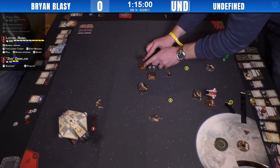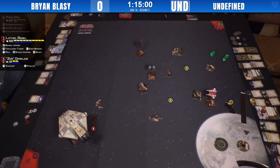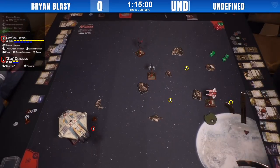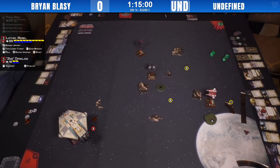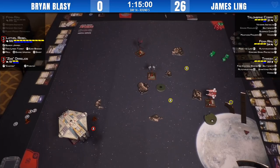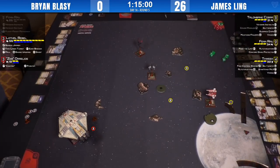A wonky barrel roll coming up — I wonder what his thinking was there: engage or disengage? That barrel roll looks like an engagement. Thweek is PS11 — he took Fenn's pilot ability at the beginning. James is no fool; he knows he's not going to be able to take this to the late game with all three ships alive easily. So the question is: which ship do I lose, when, and what do I need to trade before that ship dies?